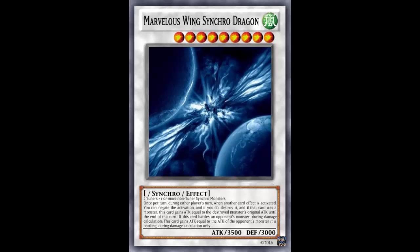The second effect: if this card battles an opponent's monster, during damage calculation this card gains ATK equal to the ATK of the opponent's monster it is battling, during damage calculation only. So unlike Crystal Wing where it has to be Level 5 or higher, this is just any monster. I'm already 3500 ATK, so you're probably not attacking over me anyway, but just in case you try, I'll gain that ATK too. Yeah, pretty powerful — though I believe they could still use Honest against this.